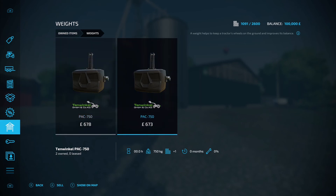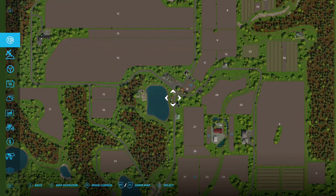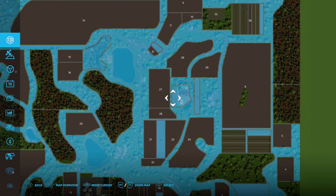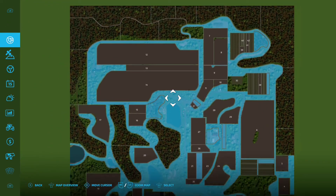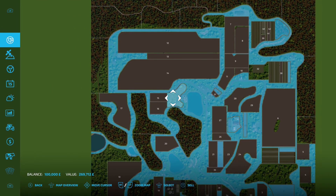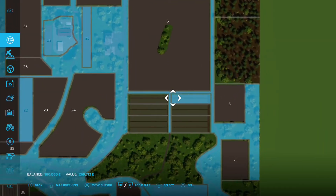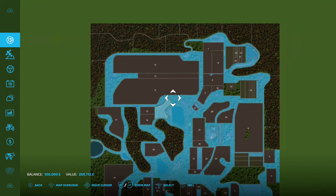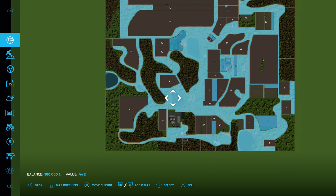On Start from Scratch Farm Manager you don't start with any land. On New Farmer you start with your main farm area plus field 43 and field 25. You also start with some periphery - there are forestry sections, some strips we'll see later. If you come on Farm Manager and want to buy the periphery, it's only 44k, so not that expensive.